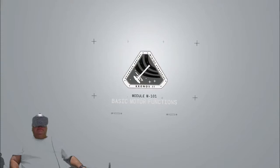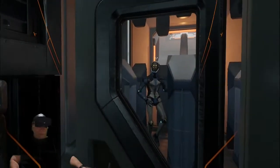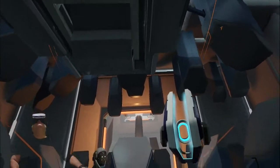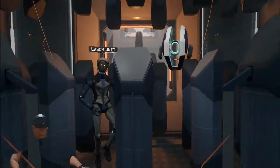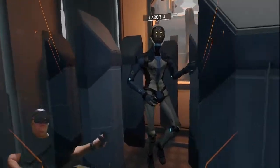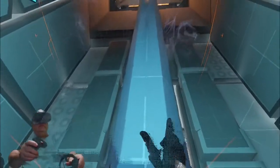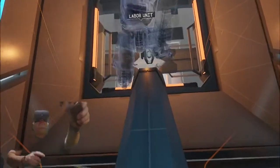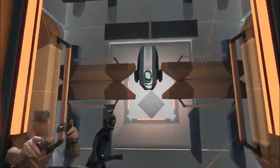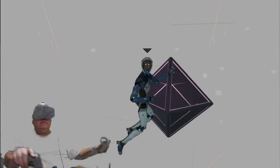Module M-101, basic motor functions. Please pull the handle above you to exit the activation pod. This labor unit will guide you through the module. Now carefully follow it by pulling yourself through the environment using any solid surface. Please take your time and follow the guide. Calibration module complete.